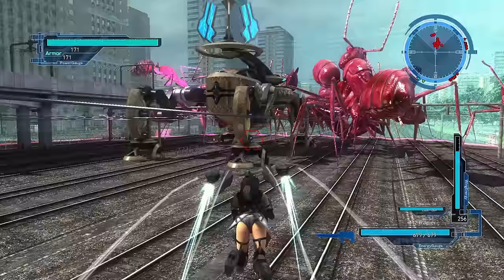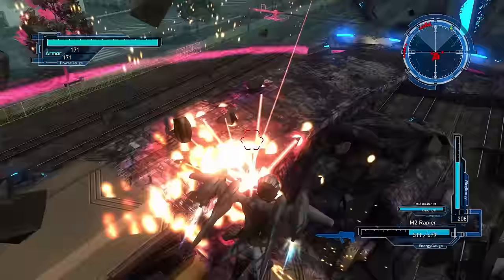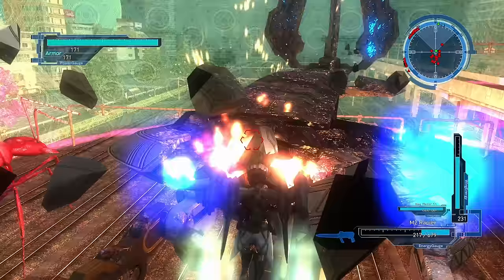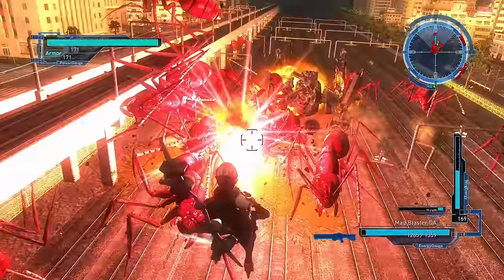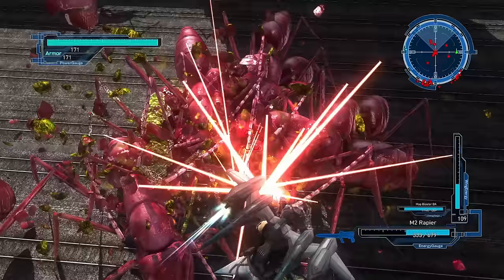The Wing Diver is the only female class and the one I've played the least. What I do know is that her gimmick is energy management — the resource she uses to fly is the same resource she uses to recharge and fire her weapons. If you exhaust her core, it will recharge more quickly than normal, but you'll be helpless during that time. She seems to be a high DPS, high mobility class, but she also has the lowest armor and the highest potential for mistakes that end up getting you killed.